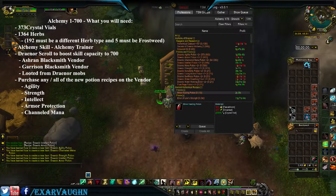We picked up the Draenor Agility Potion, the Draenor Strength Potion, the Draenor Intellect Potion, the Draenor Armor Potion, and the Draenor Channeled Mana Potion. These are the best bets to go.